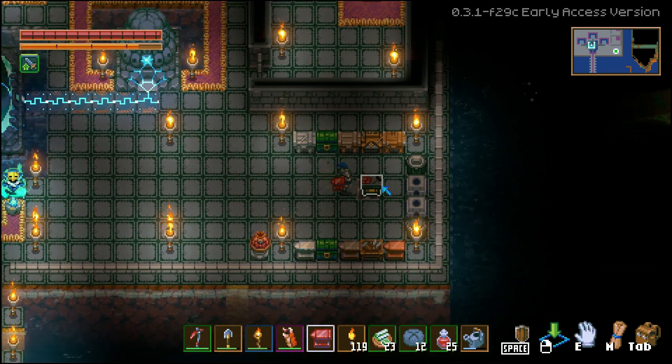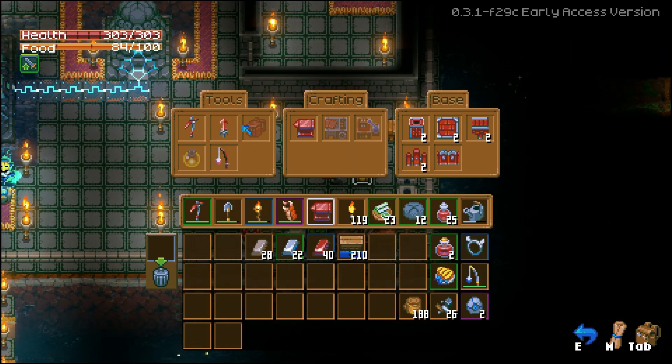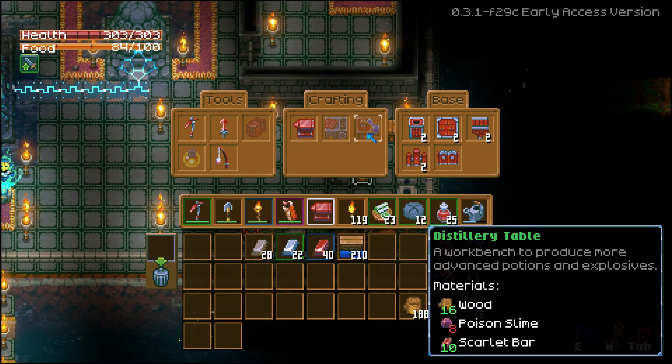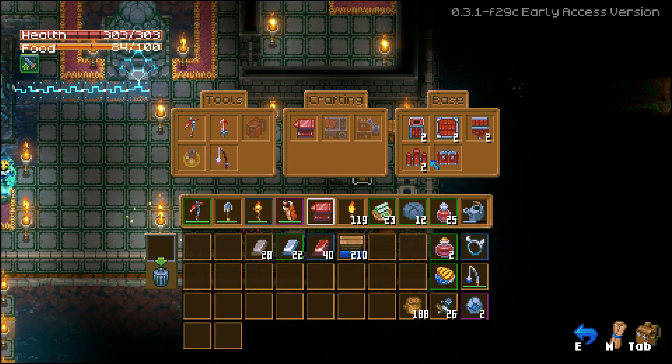No scarlet shovel, just a sword. An automation table, a distillery table — we need a little bit more poison slime, though I think we have it actually. Now we can make scarlet walls and fences, bridges and gates.